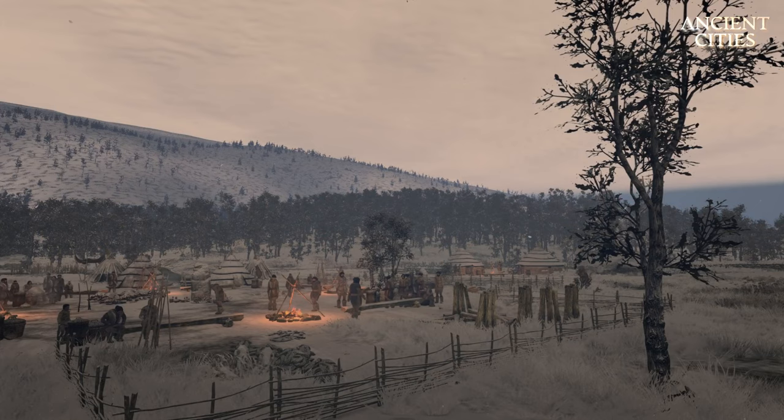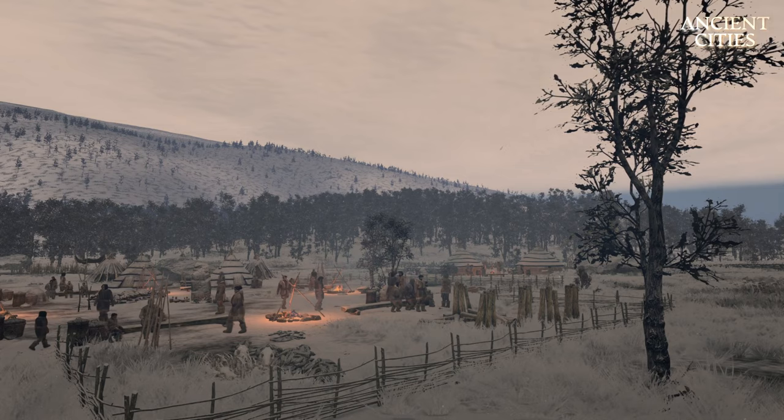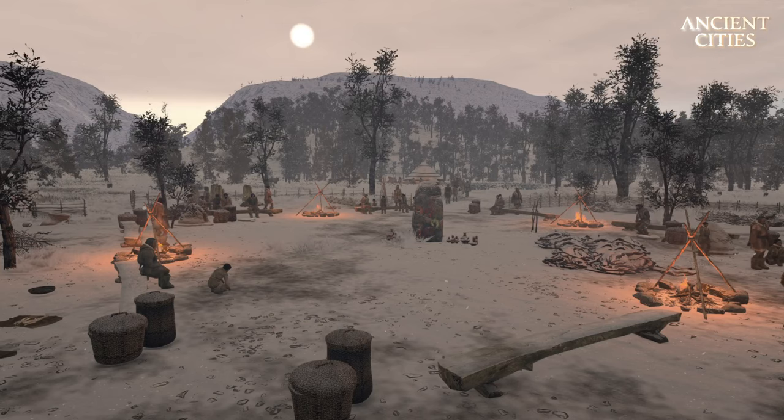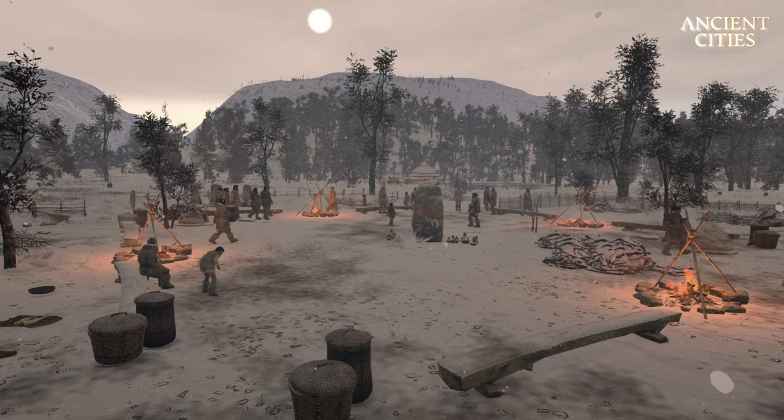The eating habits are also adjusted — people will eat when they wake up unless the queues are too long, in which case they will go to work until the queues are gone or until they come back to camp to load off their resources. The evenings are also made longer to avoid a lot of stress, and the amount of time they spend eating is drastically reduced. All this to make the tribe much more efficient with a lot less time wasted.